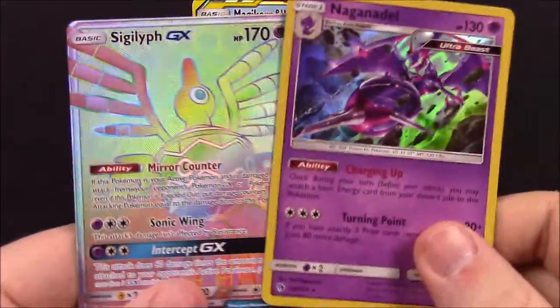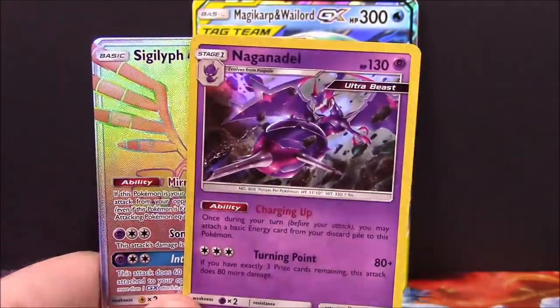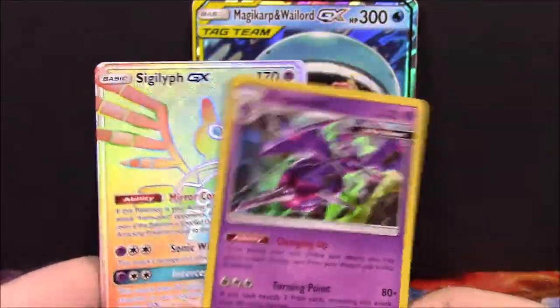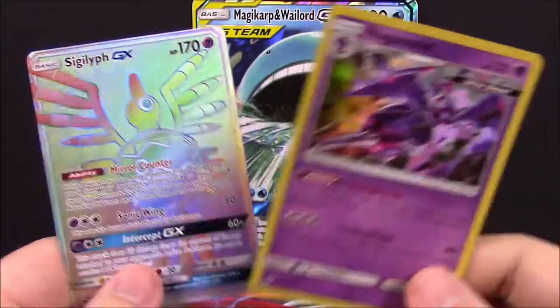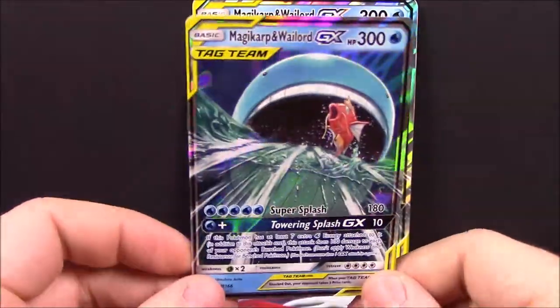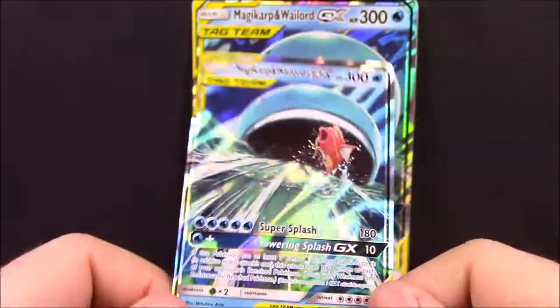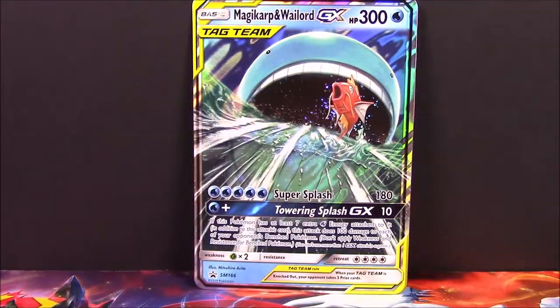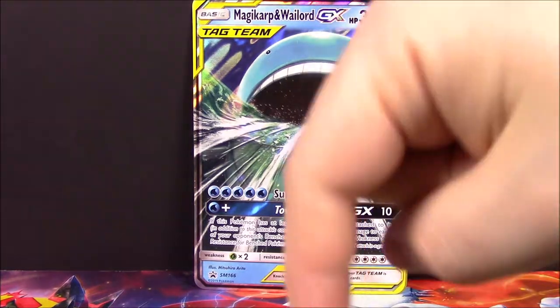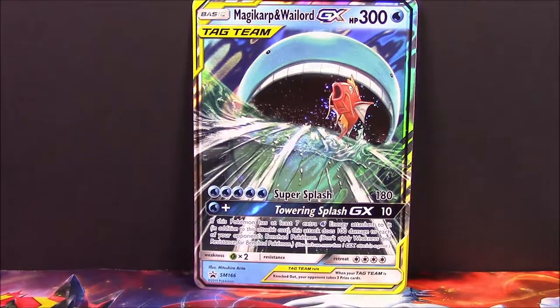So that is all of our packs. We did get two great pulls out of the two Lost Thunders: the Sigilyph GX Rainbow Rare card, which looks super cool, and the Naganadel Holo card — I know I don't have that, so it's cool. And of course we've got our team-up card of the Magikarp and Wailord GX. I'm super excited for the team-up set to be released — I'll be opening a booster box and the Elite Trainer box of that as well. So that is it for this Magikarp and Wailord Towering Splash GX box opening. If you enjoyed, be sure to let me know in the comments down below, leave a thumbs up on the video, and subscribe to the channel if you want to see more Pokemon card videos. Thank you all so much for watching, and we'll see you next time.